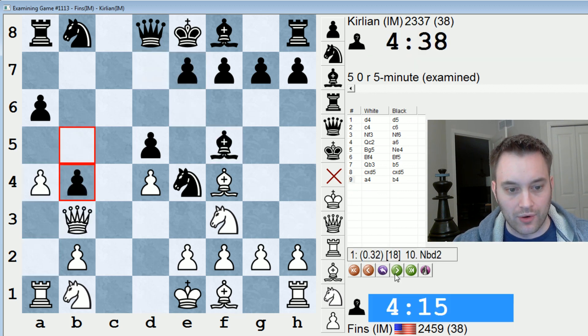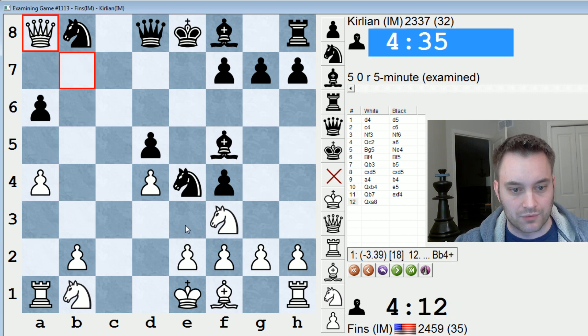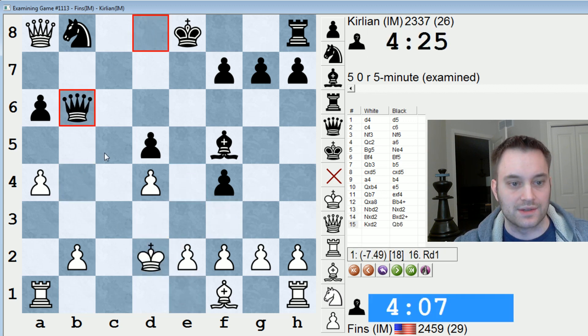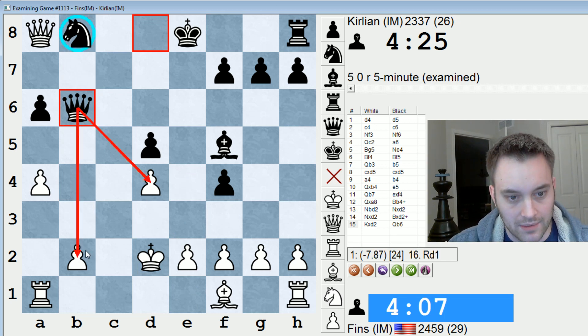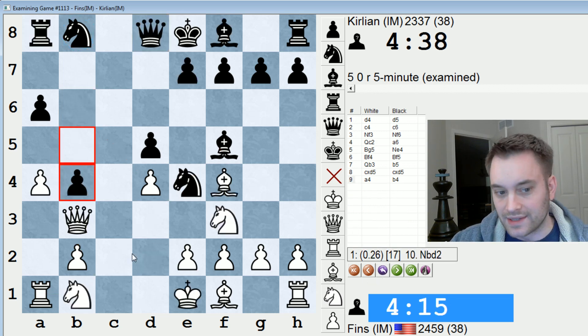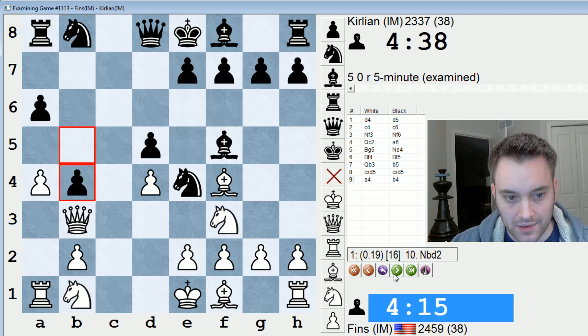My opponent did not take on a4 — they played b4. Now if I take, I couldn't figure out what happens if e5. I saw that maybe this was possible, but it looks really risky to give up my bishop and kind of abandon my king. The computer confirms: what's wrong with knight bd2? Take, take, take, take, take — queen b6 is killer, defending the knight and also attacking d4 and b2. My coordination looks non-existent there; I can't even play rook b1 to defend that pawn. Good thing I avoided that. Even just knight c6 here should give black a good position, but e5 would probably be the more brutal solution. Good I didn't just grab the pawn.